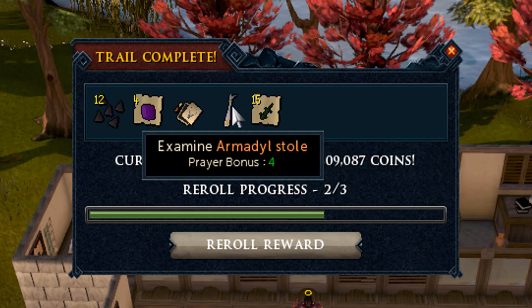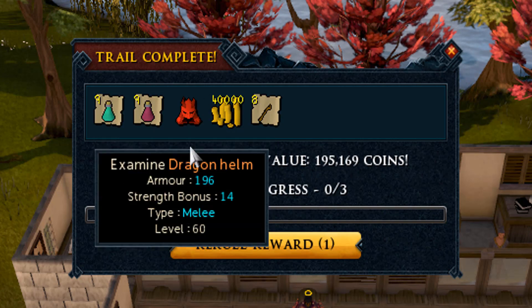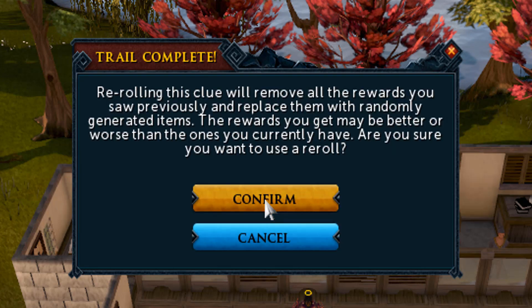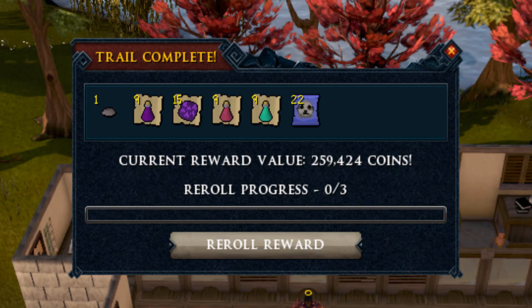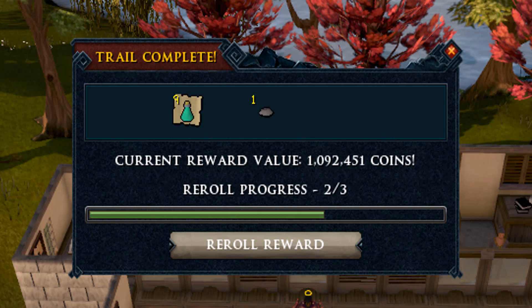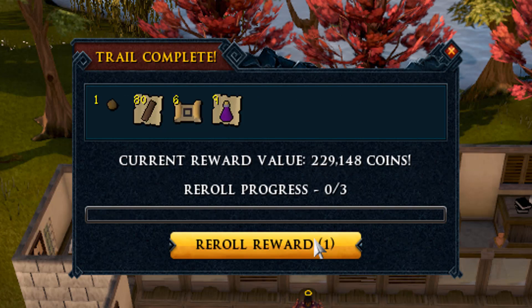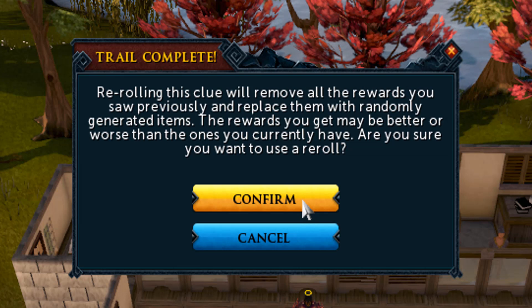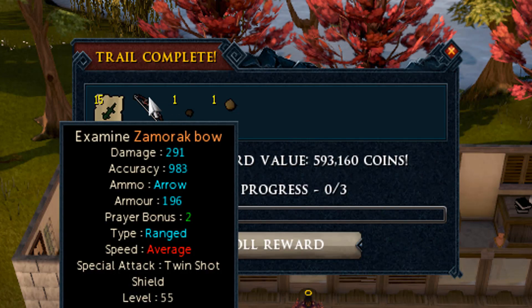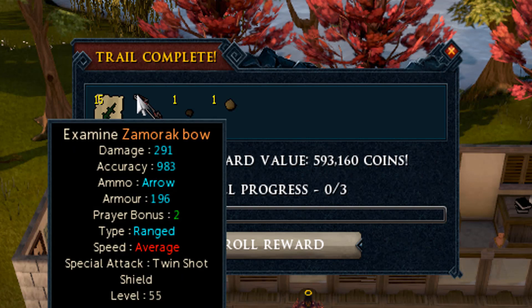91k, 1.2 million with actually two fortunes because that fury ornament kit counts as one as well. I have to check how many of those I have in my bank after this episode - I think I have quite a few I can turn into fortunate components. 197k in that one, seven more to go. 1 million with two fortunes and a master - that's kind of the elite you want to get all the time, good for GP and you get master clue scrolls. We got a gold bow again - standard in my episodes. We were dry on gold bows for the past two episodes but we're back with a Zamorak bow.